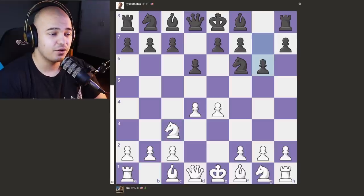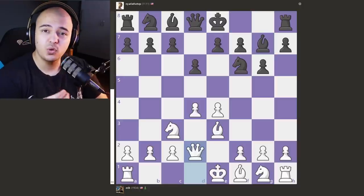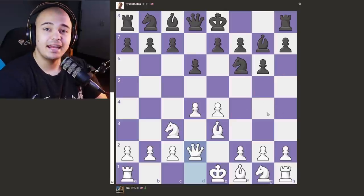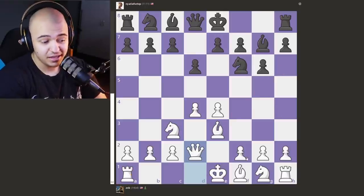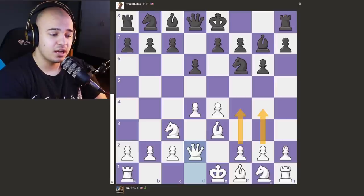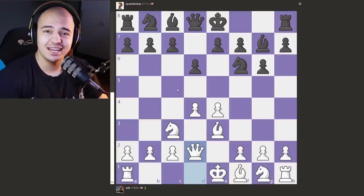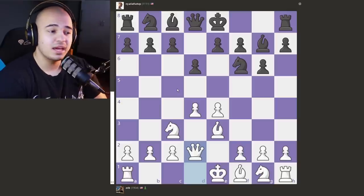Or you can play G6 and fianchetto your Bishop. White puts his Bishop out, Black fianchettos, White puts the Queen behind the Bishop — Queen D2 — because this battery is really strong. White here wants to castle long, because now you have a really powerful attack with your pawns. Black also has an attack with their pawns. These games are just insane, crazy, full of tactics, full of attacking.